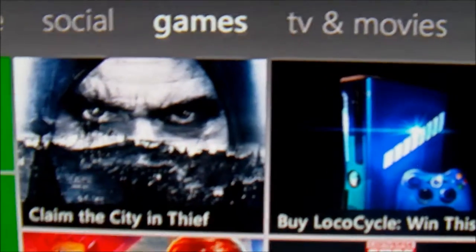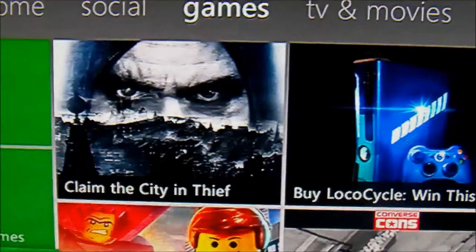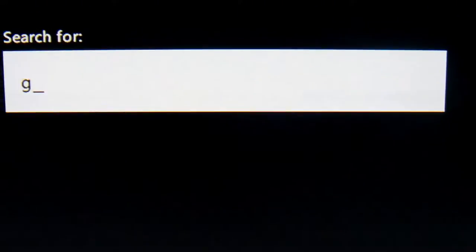First off we have to go on games, of course Xbox Live, hit games, search up GTA 5. You can just type in G or T and it'll just pop up, then you just scroll down and hit GTA 5.